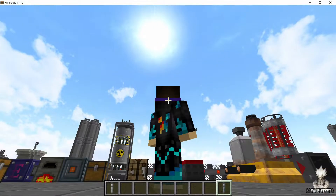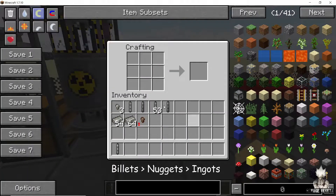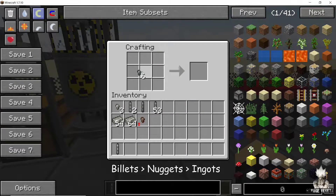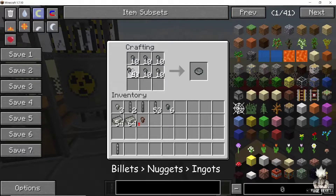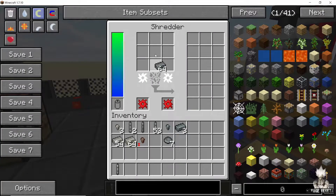Now take this plutonium rod and we are going to extract plutonium billets and nuggets from it. Place the plutonium rod in the crafting bench and that will give you one plutonium billet, which in turn gives you six plutonium nuggets. You need a total of nine plutonium nuggets to make one plutonium ingot, so you're going to need two plutonium rods. Once you have a plutonium ingot, put it into a shredder to start getting plutonium powder.